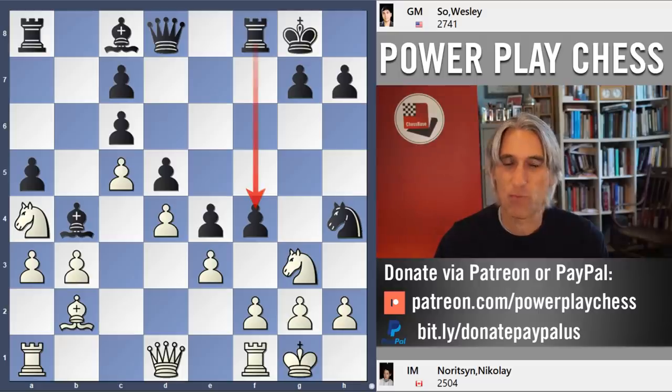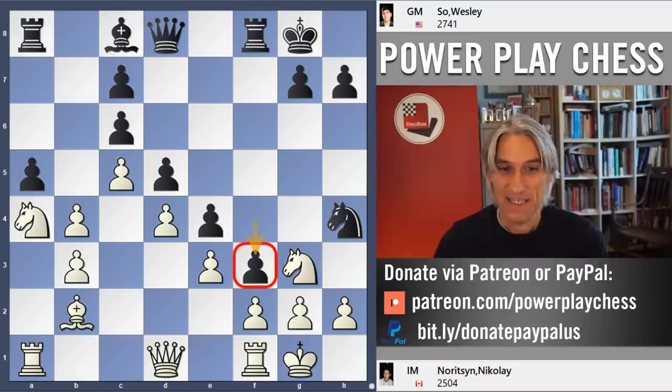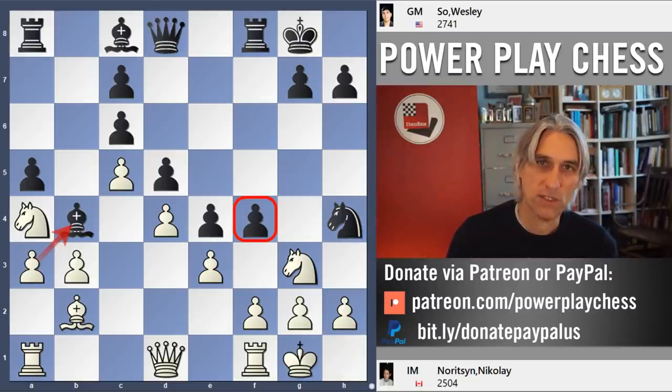He's looking to open up the f-file and get some attack there. If that bishop is taken — this did not happen — but if a takes b4, then f3. You don't take the knight, but pass. This gives black a winning attack. Just those light squares are way too weak. Queen h4 and mate follows shortly. So after f4, Noritsyn took on f4.